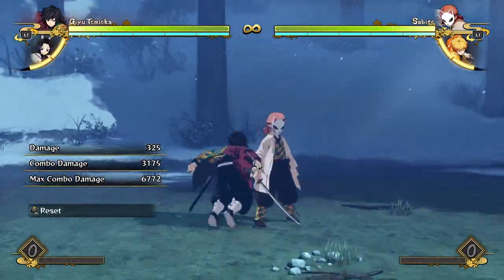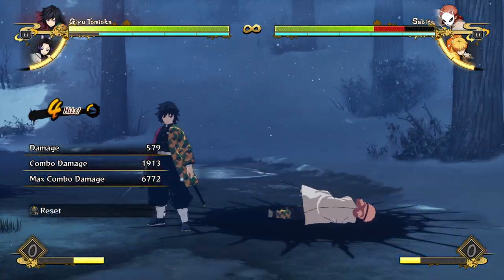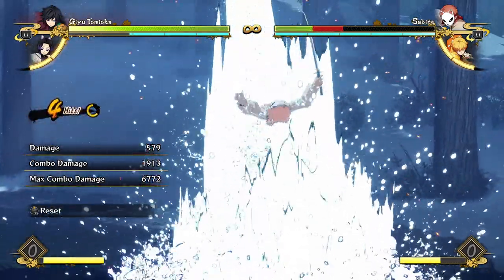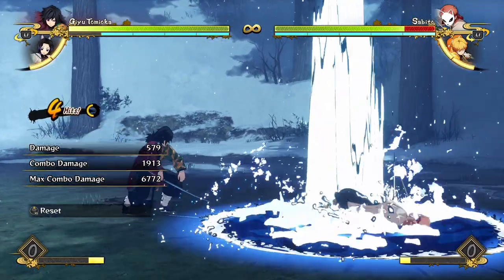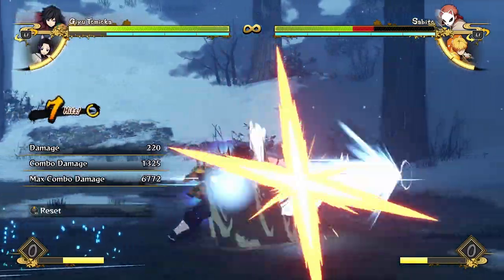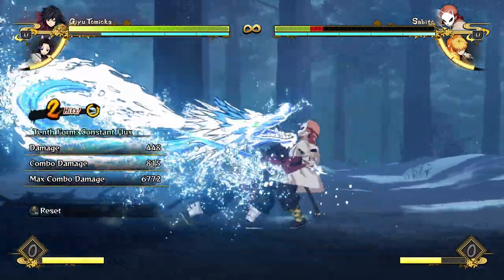For his special moves: his neutral special, Constant Flux, is just awesome-looking — one of the coolest-looking special moves in the game. He has this massive dragon spinning around him with water, and it does a really good chunk of damage, about the same as Rengoku's fire lion thing but a little less and takes a little more time. The one downside is it needs all four hits to do a decent chunk of damage, taking about a quarter of the yellow combo counter — so make sure you have enough time left in your combo.